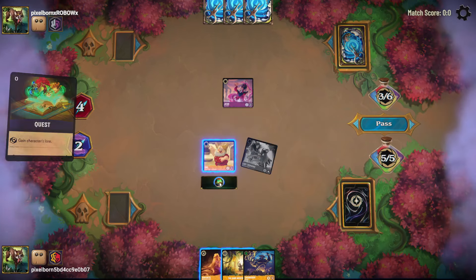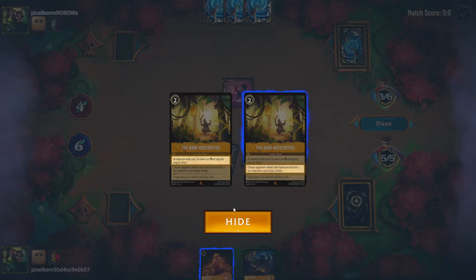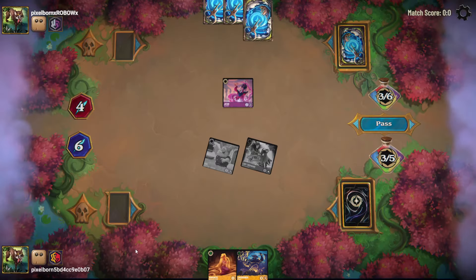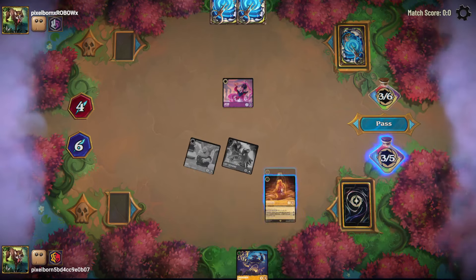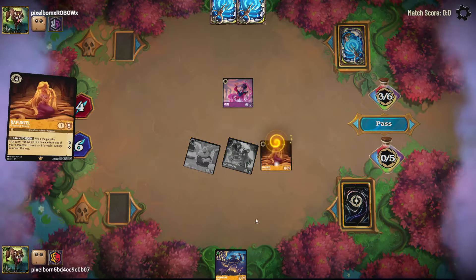I'm going to quest for four, play the Bear Necessities, take a whole new world again — that's really been coming in handy. And then I'm going to play out this Rapunzel, even though I don't get any cards. Just threatens to quest for two.